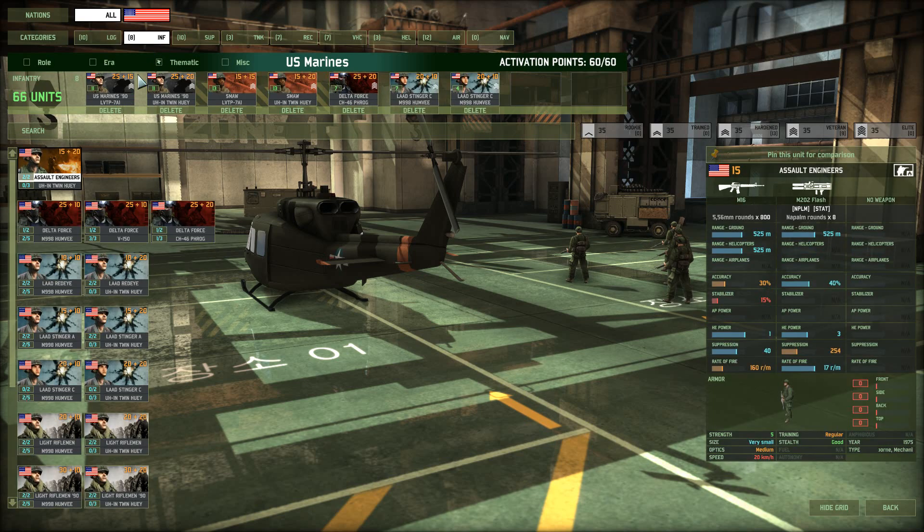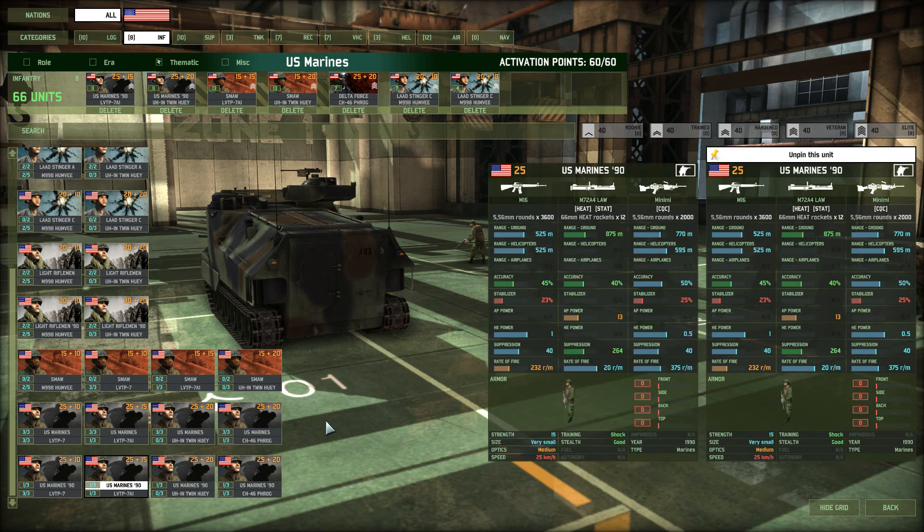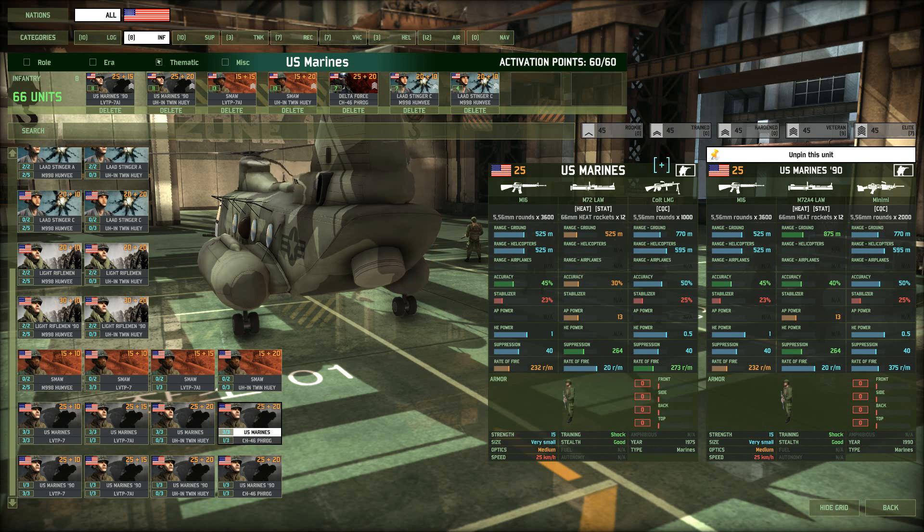Next, let's talk Marines. I've got two cards of US Marines 90 version. These guys have the better version of the machine gun. Comparing them to the standard Marines: you've got the Colt SMG versus the Mini-Mi, or the Colt SMG heavy machine gun versus the Mini-Mi. The key difference is the rate of fire, which means the Marines 90 can get a lot more bullets downrange than the standard Marines. Their rocket launcher also has a little better range at 350 meters more, which can really save your life.